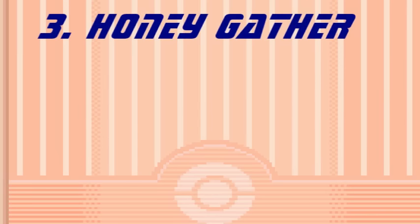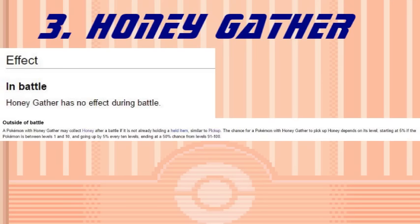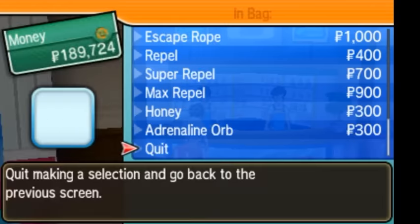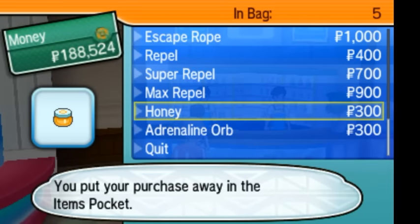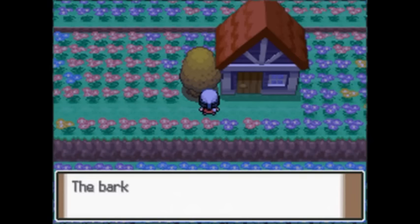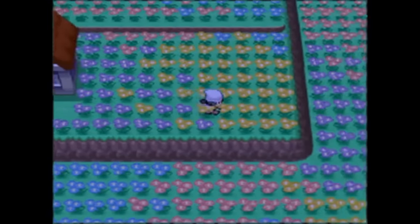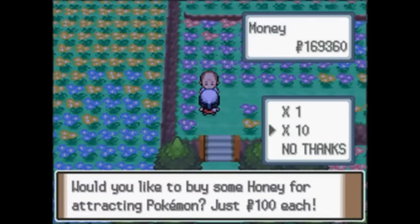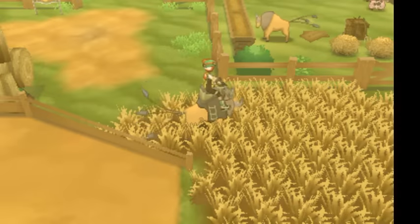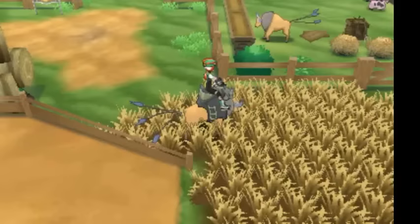At number 3, if you thought Light Metal was useless, take a look at Honey Gather. Honey Gather does nothing in battle, and outside of battle it allows you a chance to get Honey — kind of like Pickup. But here's the thing: you can just buy Honey, and Honey doesn't really do anything useful anyway. It was useful in Gen 4 to get Tree Munchlax. In Gen 6, it automatically started a Horde encounter, but Sweet Scent did that. And in Gen 7, it pretty much just starts a random encounter. Hooray.